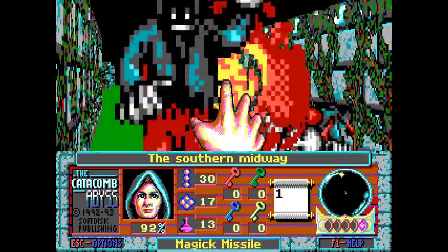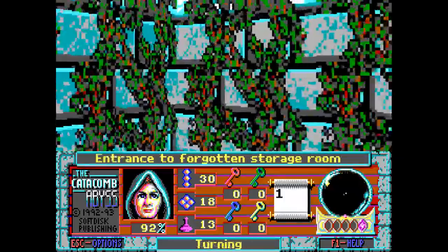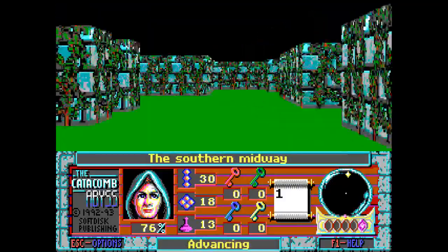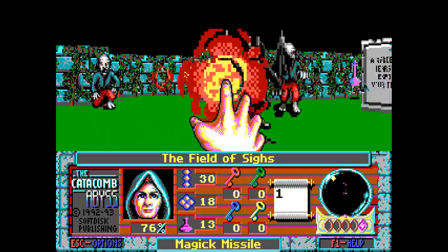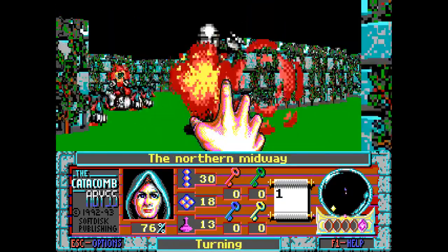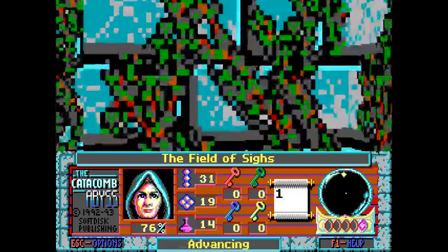Enemies are spawning behind me — I hate that. There's an entrance to a forgotten storage room, but I have no key for it. I can't tell what color key I need because there's no color coding on the door — I have to walk up to it. I need a yellow key. There are lots of enemies popping up here; I can't tell if I'm defeating them or not.